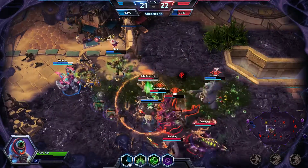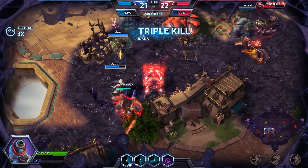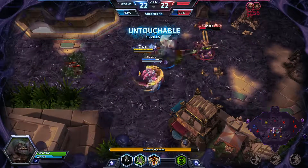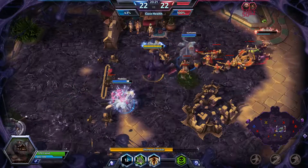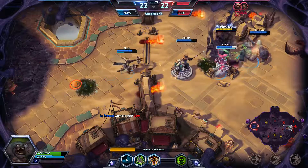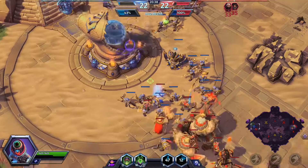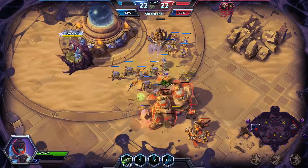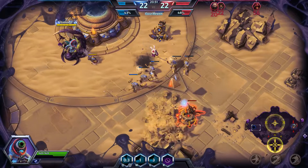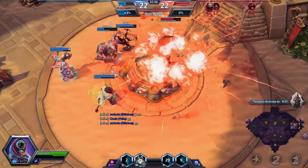This could be game if we win this. Get him, Stitches. I missed my hook, of course, because Stitches slowed him. Get him with the second hook. Your core is under attack! I will try to save the core, guys — you just push their core. There we go. And we did it — good game!